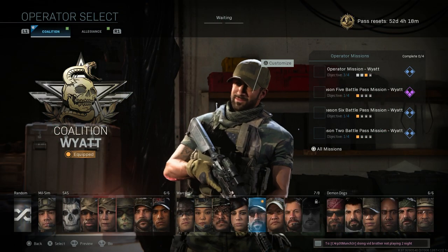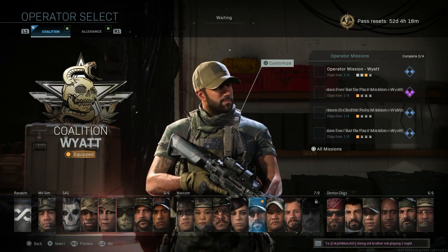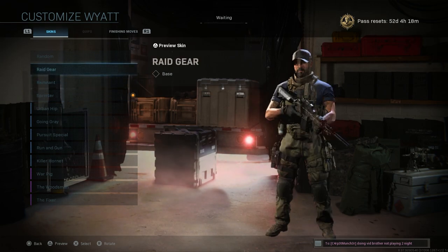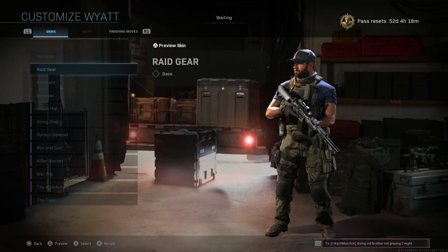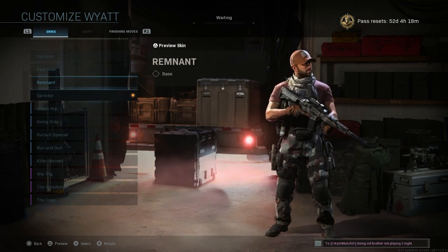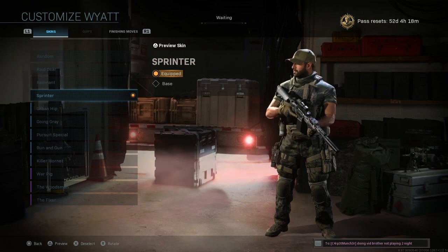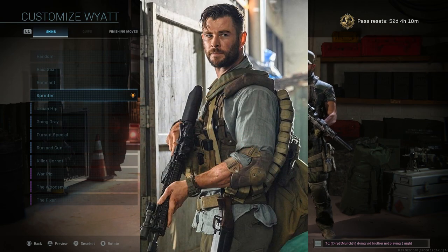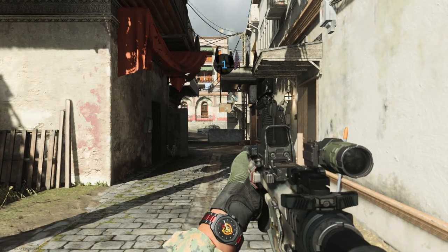For the operator, Chris Hemsworth's character Tyler Rake has an Australian accent matching Hemsworth's real-life accent, so we want an Australian operator. We'll go with Wyatt. His best outfits for replicating Tyler Rake are the Raid Gear, the Remnant, and the Sprinter. I'm going with the Sprinter — it's probably the closest to the character. He has a hat, which isn't quite movie-accurate, but this is better than the D-Day Arctic Ops used in the previous video.